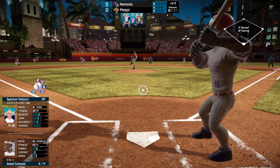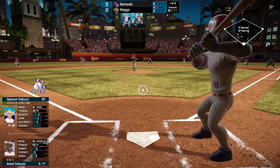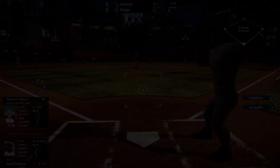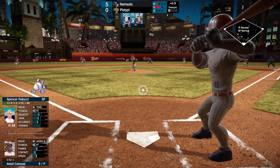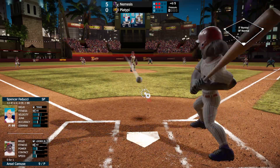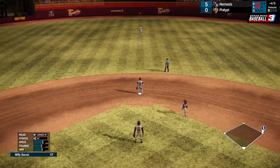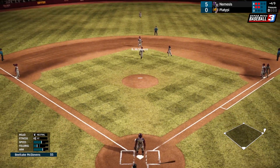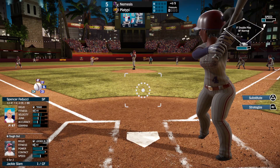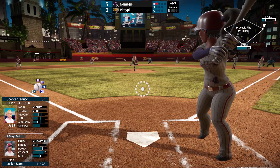Ansel Karoos is on deck — did not expect that. Not looking at any of these. If he looks... Ansel Karoos gets on base with a single. Good stuff. Pitcher doing his job. Jackie Slam is 0 for 2 — reliable struggling.